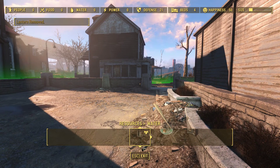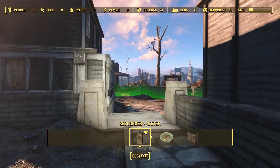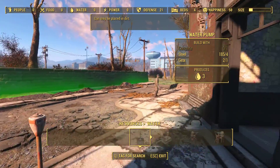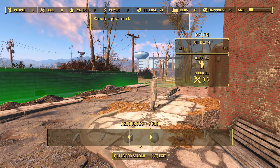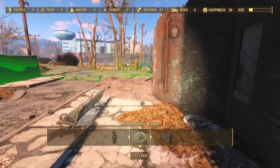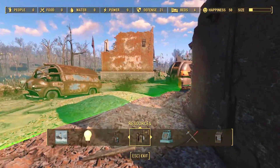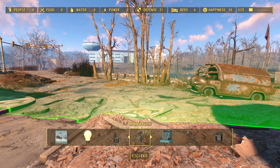Before we head off to Echo Lake Lumber, let's check: water - no; concrete - of course not; any food - no food, no concrete. Jamaica Plain has 21 defense, 4 beds, and nothing useful. Well, at least for humans, aside from the defense and beds - those are useful.